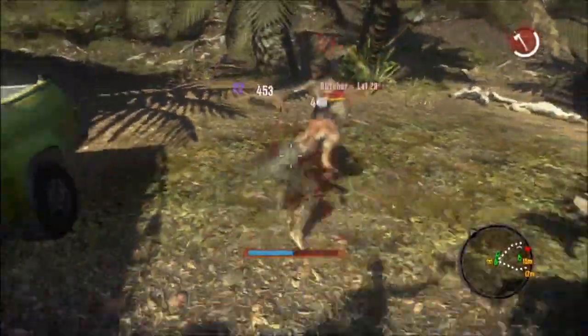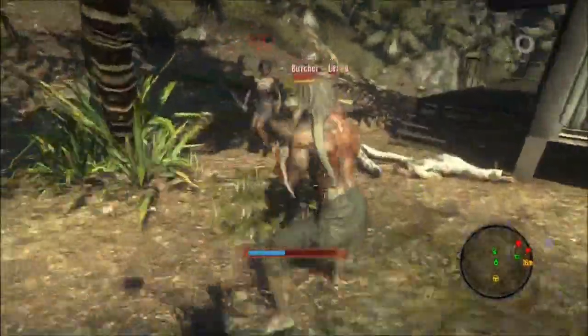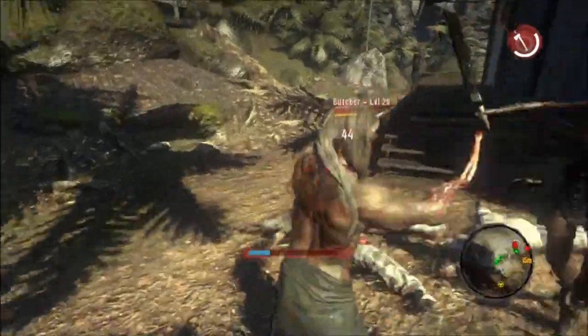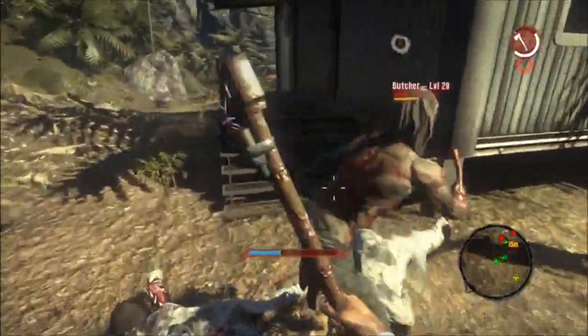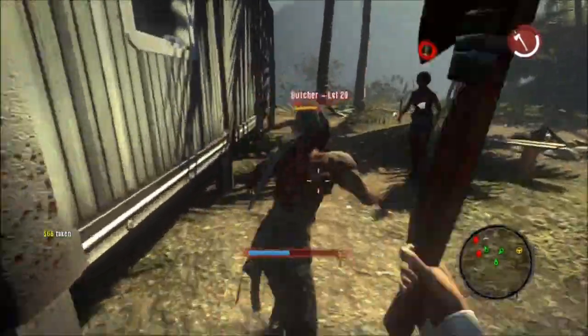The easy way to do this is have your co-op partners beat the living shit out of him, as you see here. Just keep hitting him, hitting him, hitting him, and once your chance comes — once you see that life bar dim down to just a little bit — you're going to want to throw the axe into him.